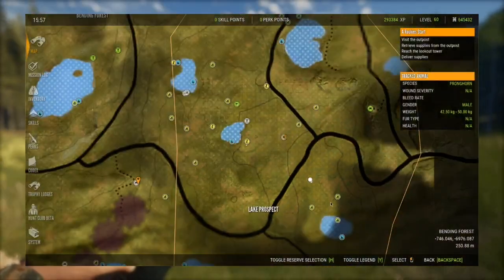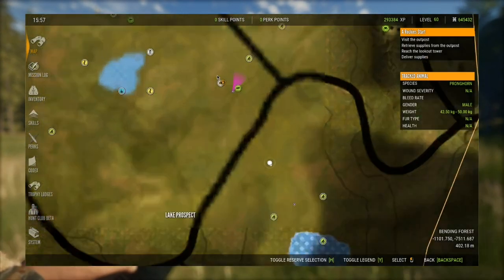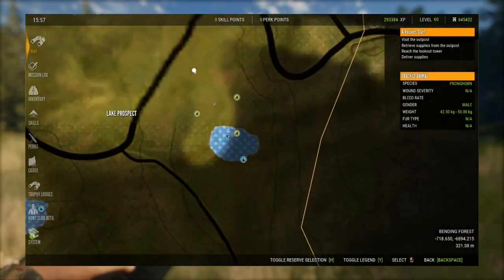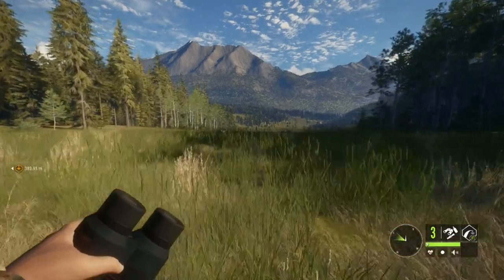Where am I on the map? I am right next to the starter lodge — this is where you initially spawn into the game, it's the first lodge you get, and the lake is just down here. So it's pretty awesome that it's right there.